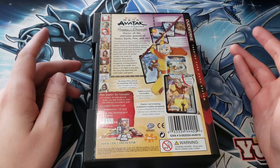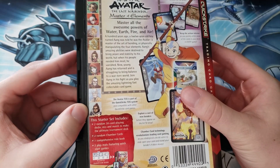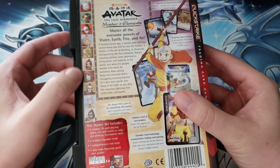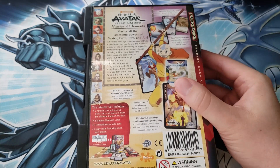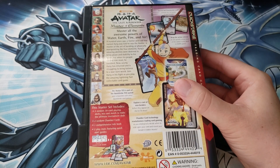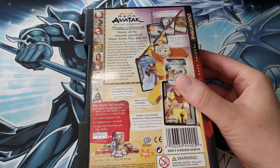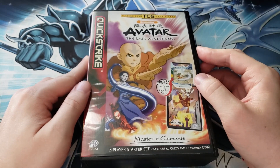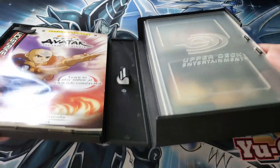One thing to note is that they actually did create some new characters for this game — you can see a couple of those cards, one created character from each nation. Most of the artwork is taken directly from the TV show, although a lot of it looks like it was made specifically for the card game. There's a distinct difference between the artwork taken from the show, which is really polished, and the artwork they came up with themselves, which is not. Anyway, let's open this up — this is like a VHS tape box, very crazy for 2006.